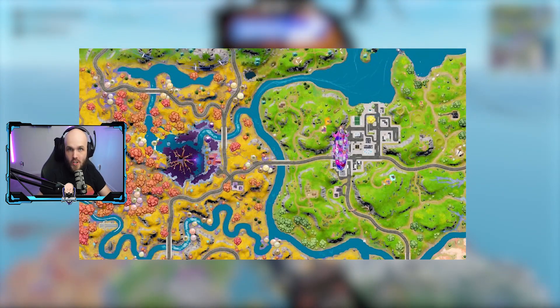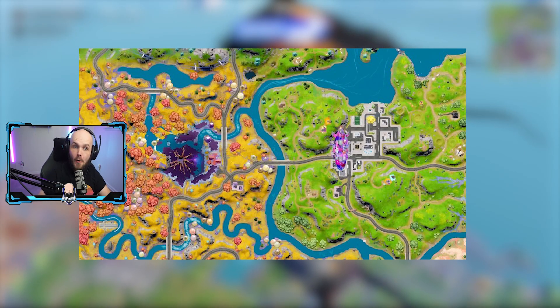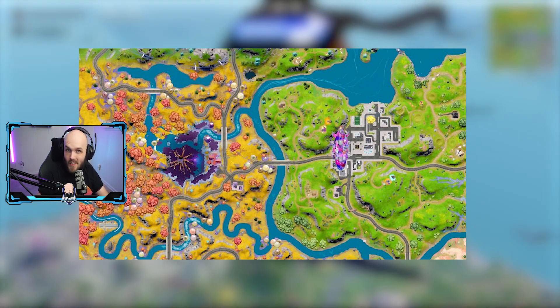The blimp that was originally over at Rave Cave can now be found at Tilted Towers, as you can see on this map.